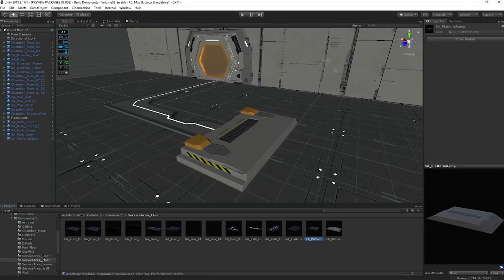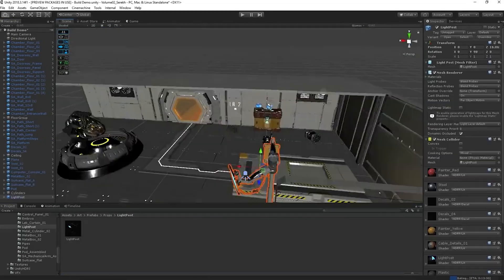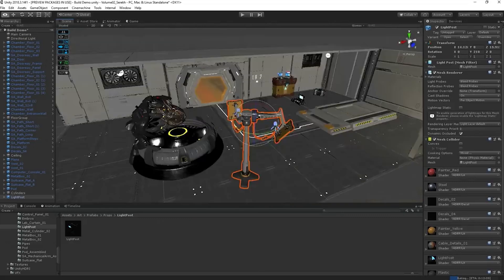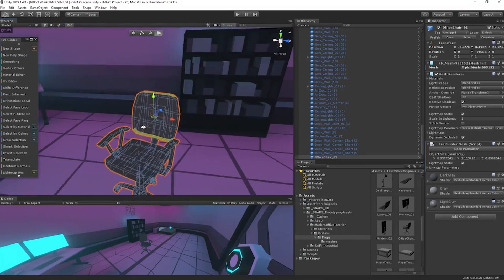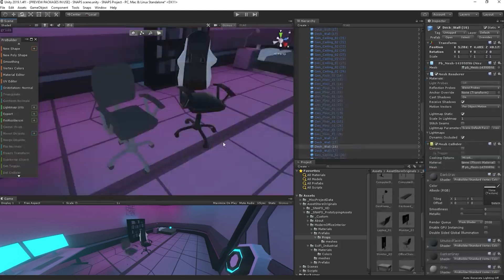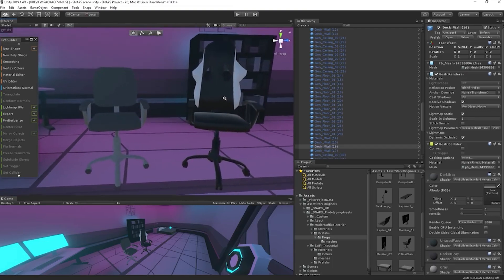For one, they all meet a high standard of quality. Each pack was produced by Unity, so you know that the models are optimized specifically for the engine. I know this because each one was created inside of Unity Editor — every prefab was modeled to real-world scale using ProBuilder itself. Which means that if you know your way around ProBuilder, you can customize each model to your heart's content.